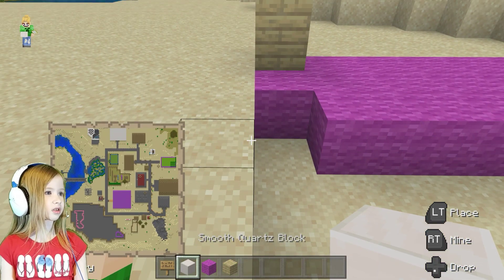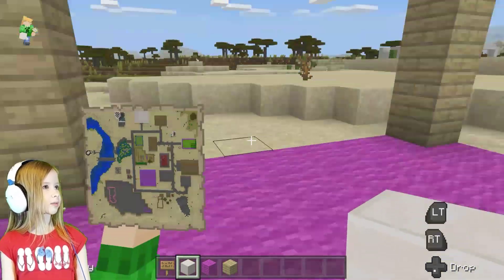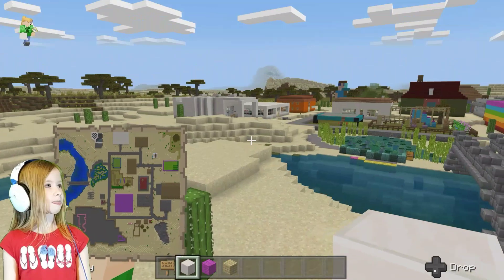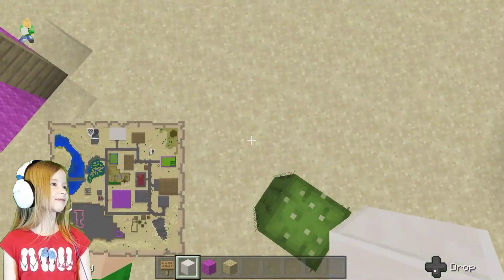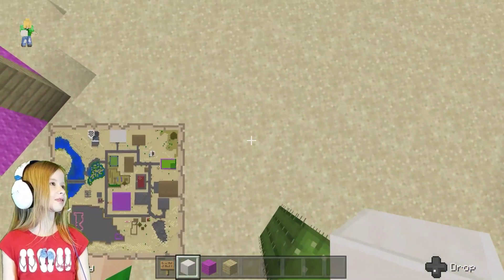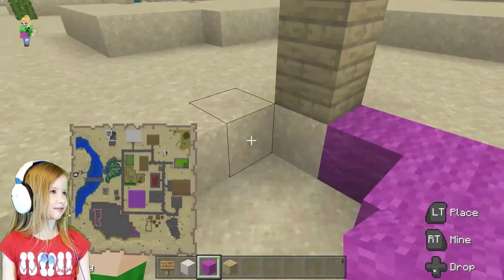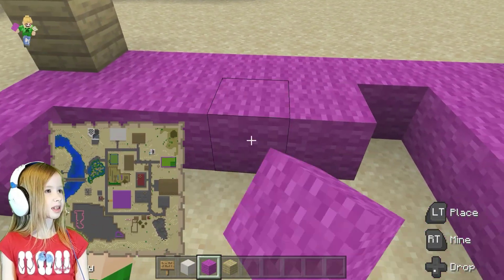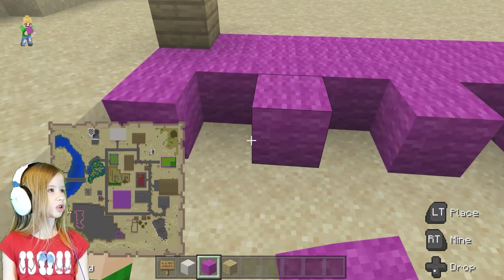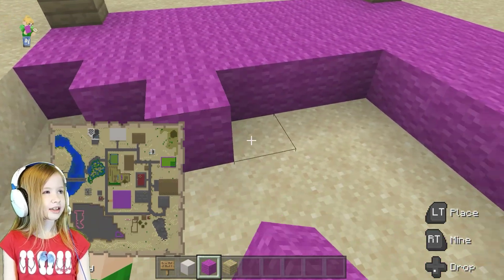I think this pink wool looks nice. I'm not gonna do the light wool because that was what we used for the pet shop. I don't want to copy that. And this quartz is what we used for that too. We used that for the pet shop, which is over there. Don't mind that. There's lots of stuff built into it. We'll get to that stuff in another video.